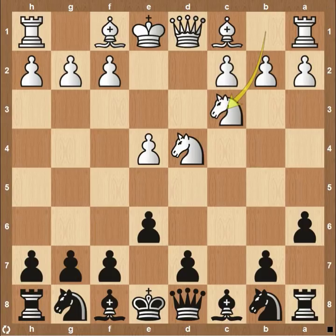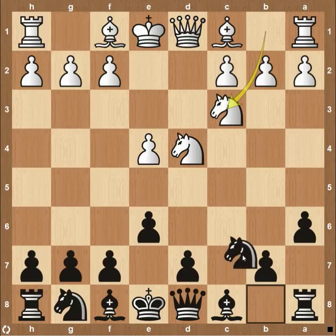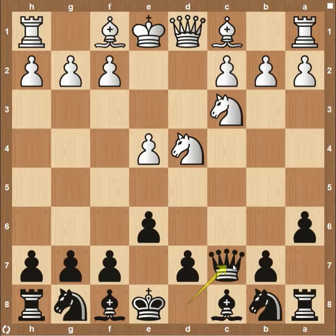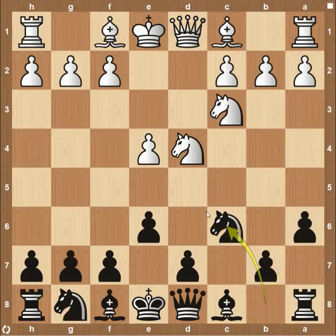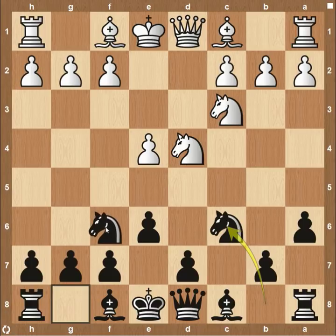So what black needs to be looking to do is control the e5 square. There are two main moves: either knight to c6 or queen to c7. Both of these are completely fine, so I'm going to go over both variations, but for the most part they are going to play very similarly. We'll start out with knight to c6, attacking the e5 square so that the knight can freely come to f6.